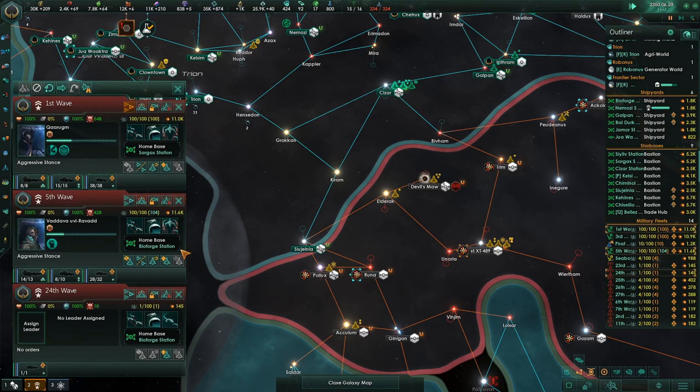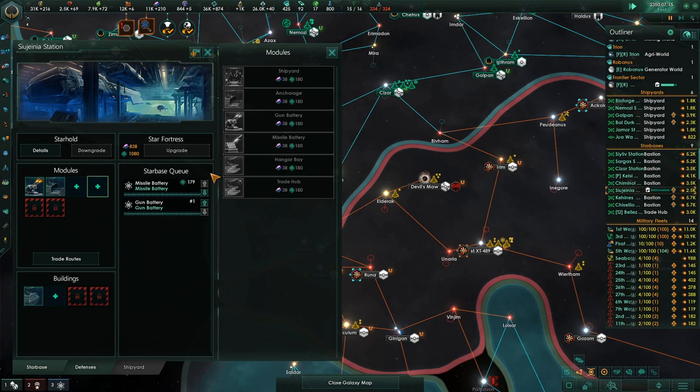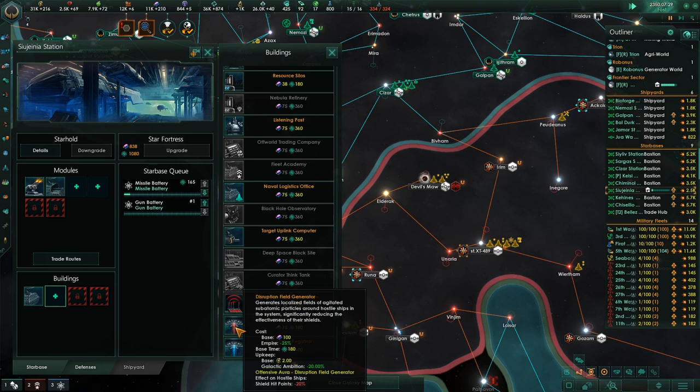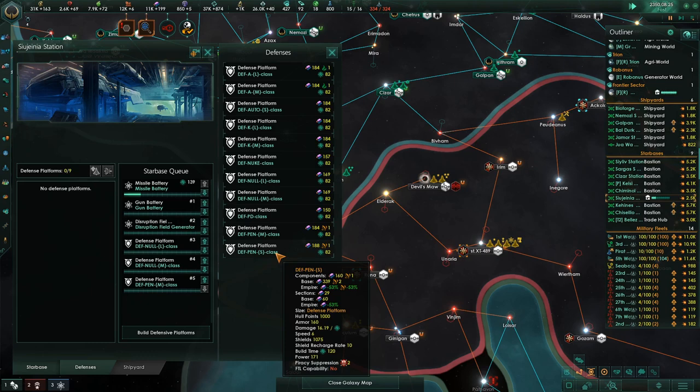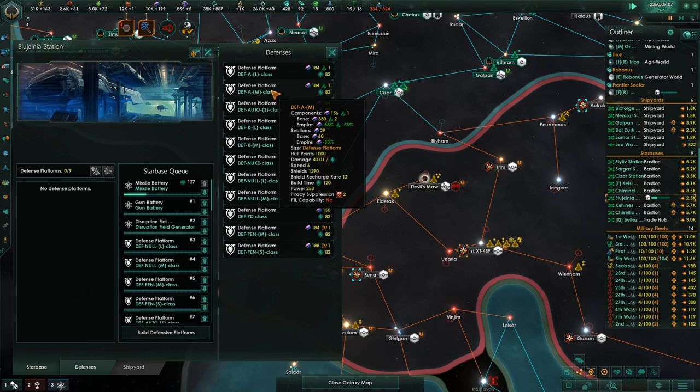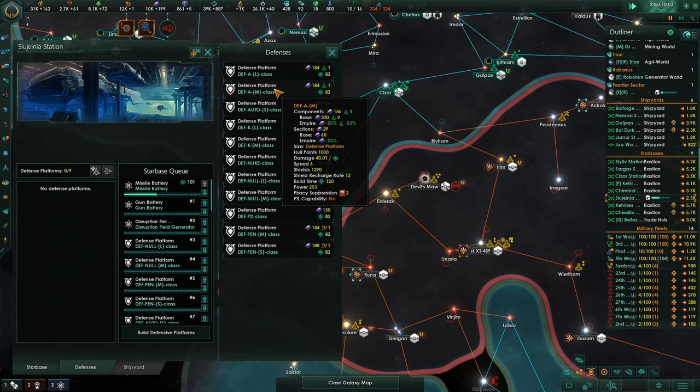We have some extra ships here. We could probably both go down there. Naval Logistics Office or a Disruptor — shields hit points. And then let's build some defenses. Colonization in progress. We could put nine defense platforms on here.